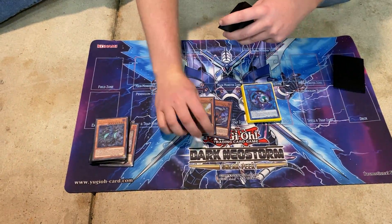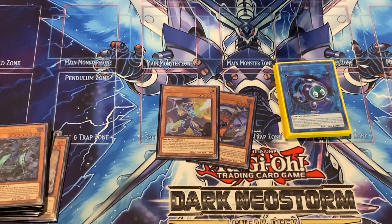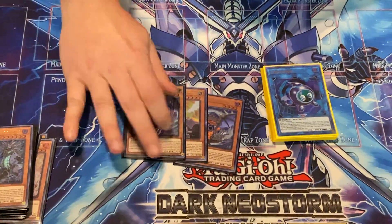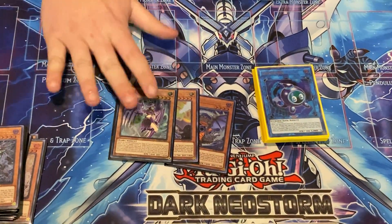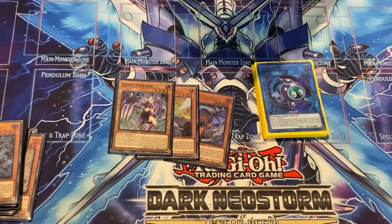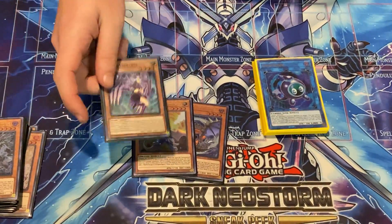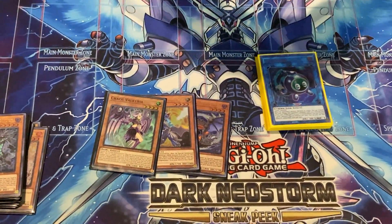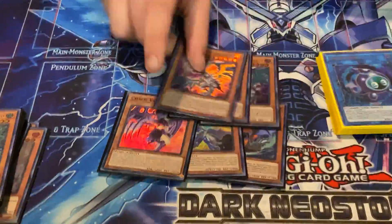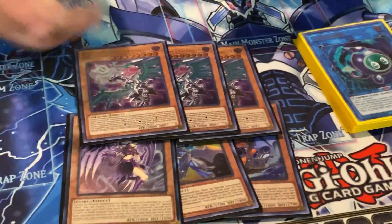That's all the Thunder Dragon monsters. For the Chaos package, I'm playing one of each of the baby White and Black — I'd play three if I could, but Konami won't let me. One Chaos Valkyria — really good because it banishes a Light or a Dark, and when it leaves field, I can Foolish another Light or Dark monster from my deck. Really good. It's also a Fairy, which is helpful for a card I'm going to show in a second. And I play three Chaos Levee because Levee is too good.